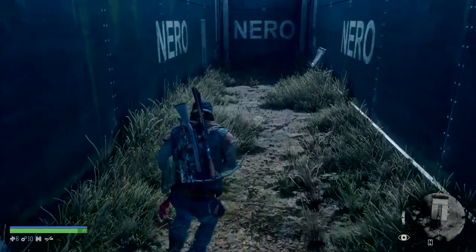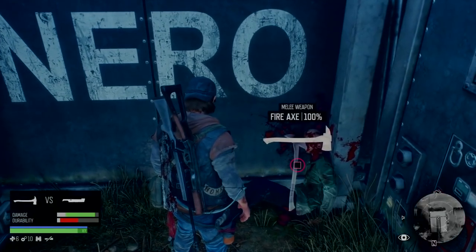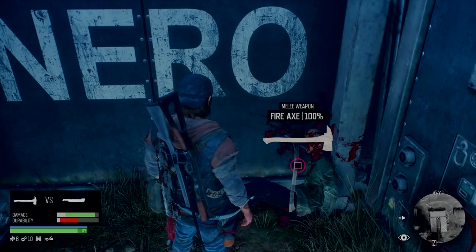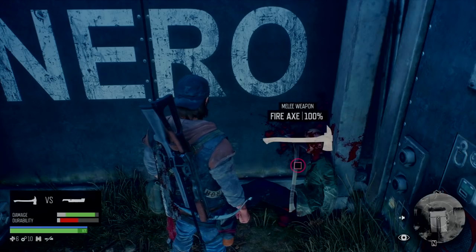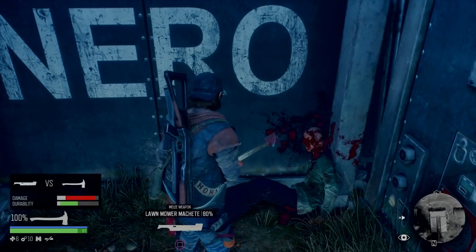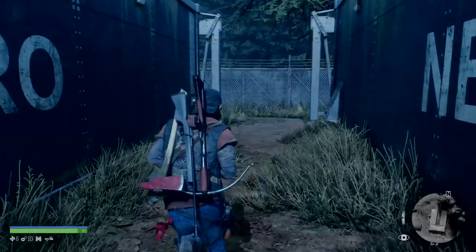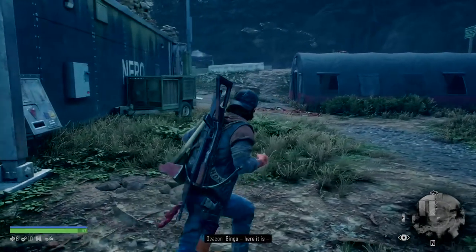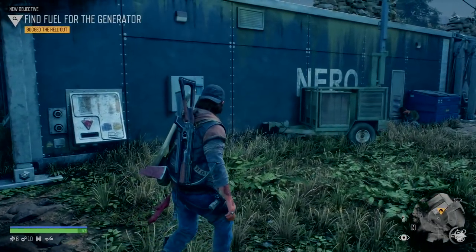There's a fire axe here — look at the damage on it. The durability is lower but that axe is awesome; it can kill freakers in one hit, which is really helpful. If you have field repair, it'll be easier to keep it going longer. There's our generator — in order to get it up and running, we need gasoline. But before we get the gasoline, we need to disable the speakers that are up top.